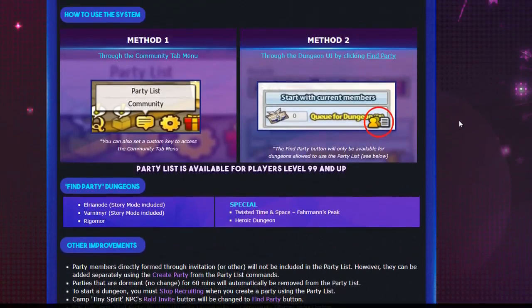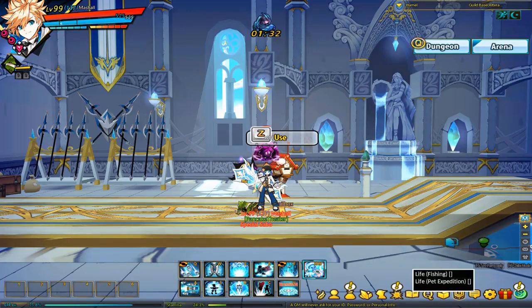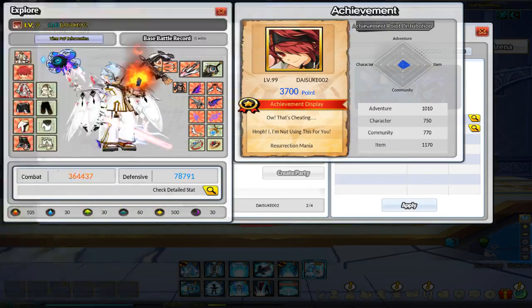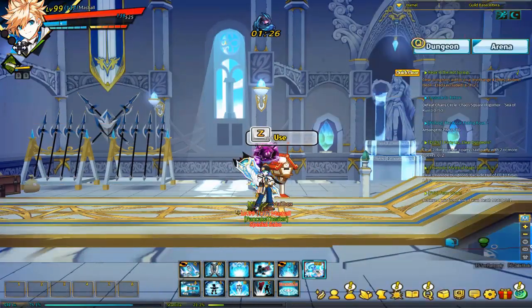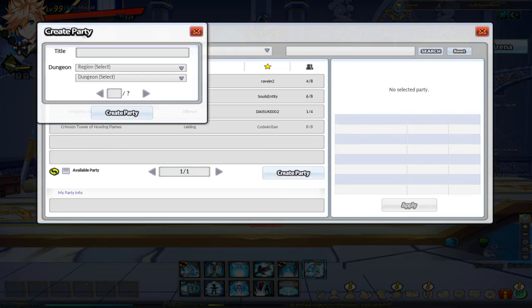So I'm going to show you how the party system works — just me going through getting into a party and also showing you how to make your own party finder so that you can have people join your party. Party members directly formed through invitation or other means will not be included in the party list; however, they can be added separately using the create party from party list feature. Parties that are dormant with no change for 60 minutes will automatically be removed from the party list — so if people on the applicants list don't do anything for an hour, they get booted automatically. To start a dungeon, you must stop recruiting when you create a party using the party list, and then you can start the dungeon.